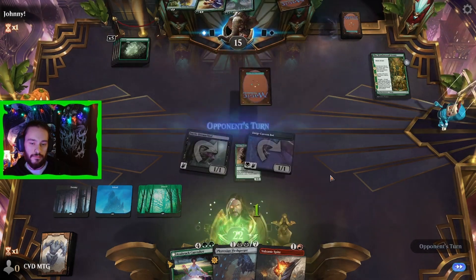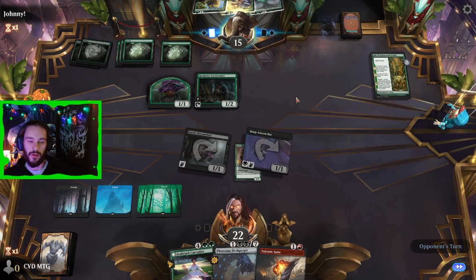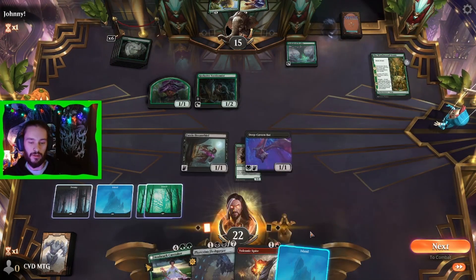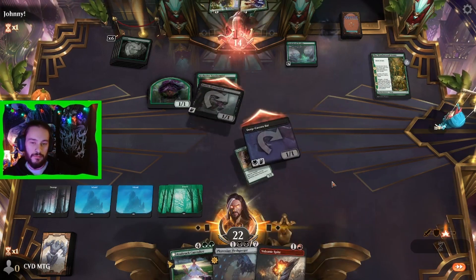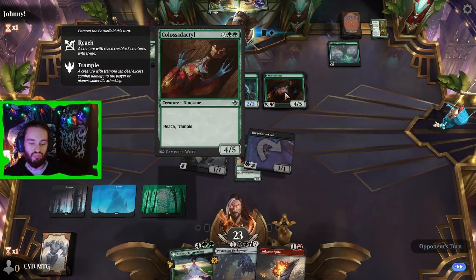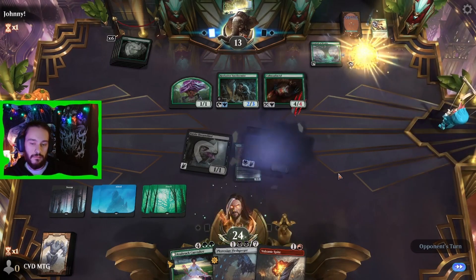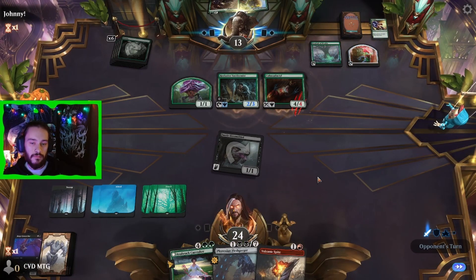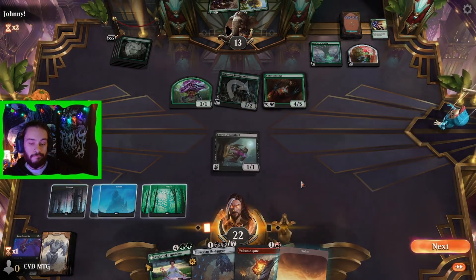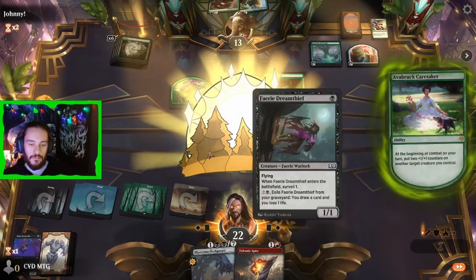We just need two more lands — with a Caretaker, color doesn't matter. Down comes a Reclusive Taxidermist followed by a Conduit of Worlds. Another island — that's fine, one more land. Against a mono-green player like this, it should stay for the rest of the game. That's a big dino with reach — not great. Now we see the Prize Fight snipe my bat and they get their Thief back. There's the sixth land — let's drop the Caretaker and start cooking. No attack this turn, we'll just pass.